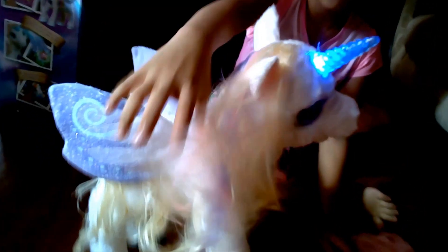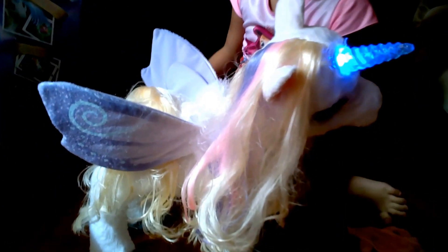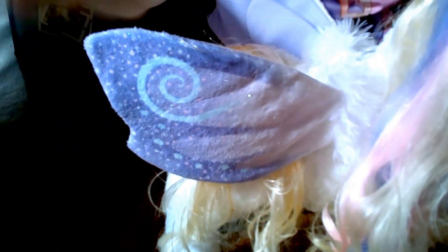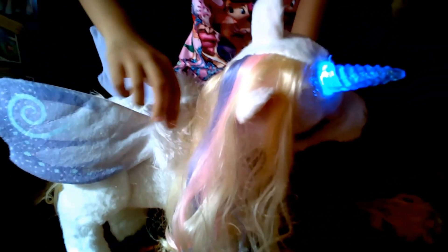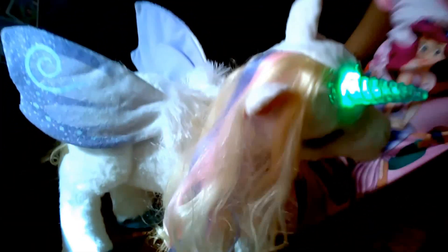Look at her hair, look at her eyes. The hair comes in different colors — there is purple and pink and blonde hair. Look at her wings, it has swirl designs, it's so fluffy. And the color of the horn now is blue and then green.